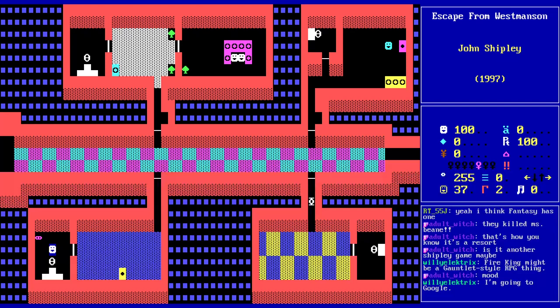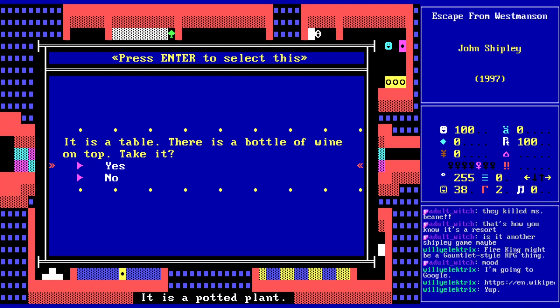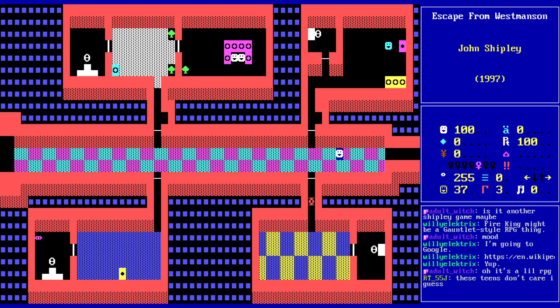Rolled up newspaper. Another toilet. It's all just one toilet. So it is a legit game. Is it a gauntlet-style RPG thing? A bottle of wine — don't mind if I do. Do you think we're going to get killed for interrupting two people on a loveseat? There's a couch. Two teens making out. I knew it. At least it wasn't fatal. Not even Joshua Fury can stop teenage love.